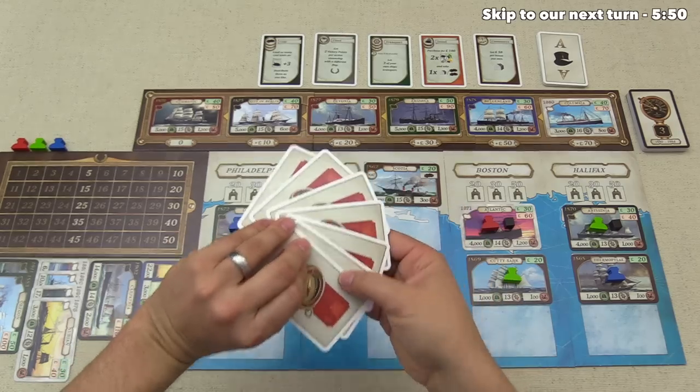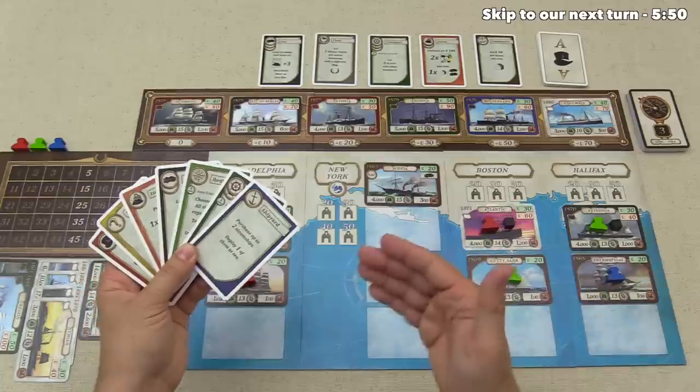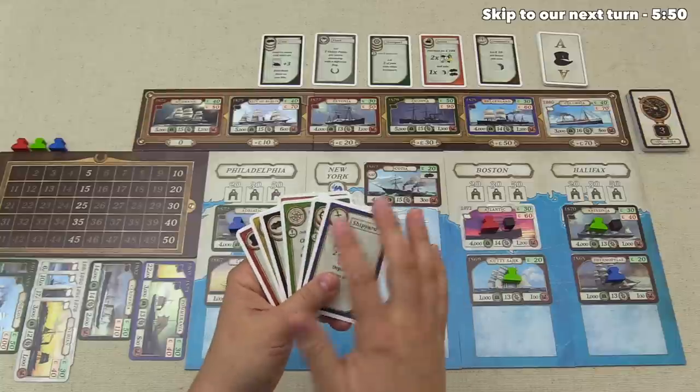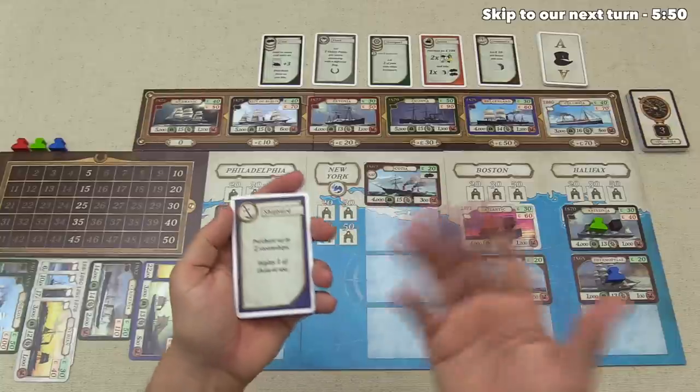We have this set of red starting cards. All players start with these seven cards. Let's go ahead and do our first turn — we need to figure out which card to play, because that's all you do on a turn. You just choose one card, play it in front of you, and evaluate what it says. Let's take a look at some of the options.